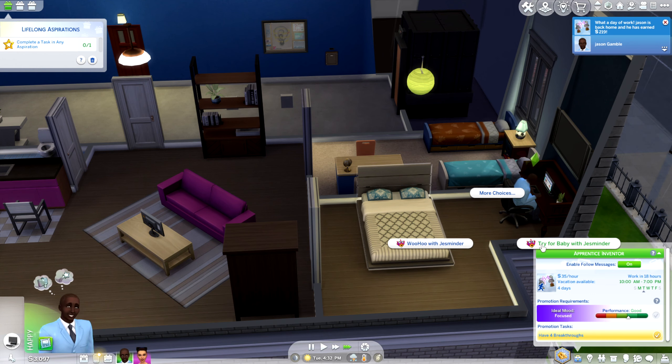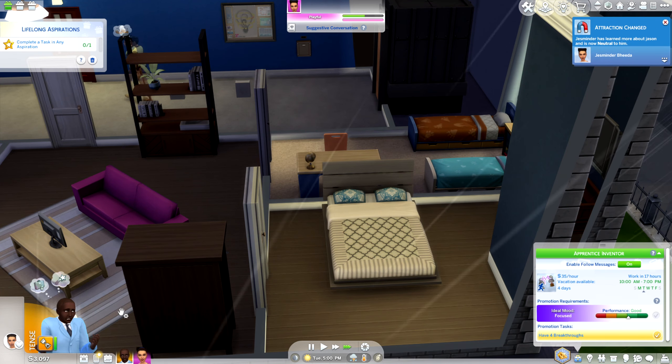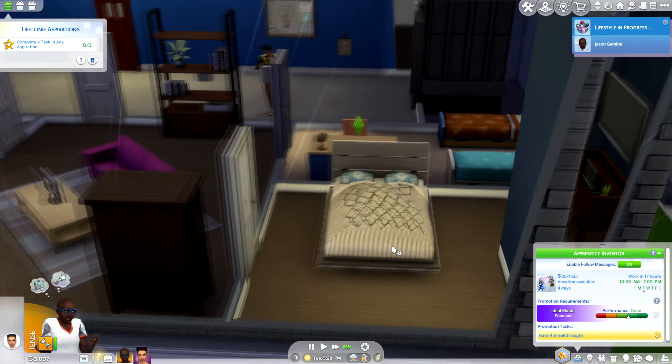...click more choices and then press on the bed for 'Try for Baby' with Jasmineer. When they're done doing whatever they're doing, they're gonna talk about it — like okay, why not — and then they'll get into bed.